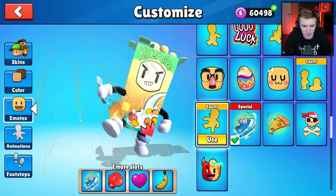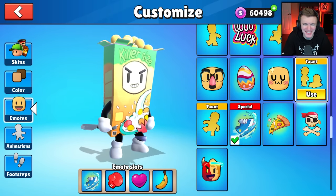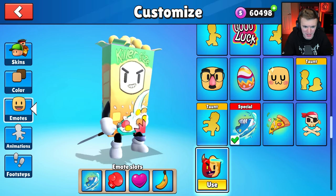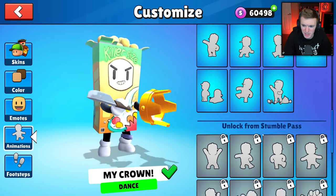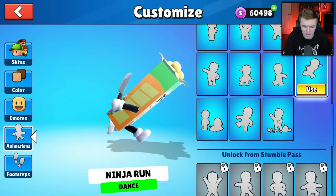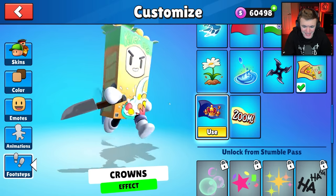Let's go to customize and check out these new emotes. This is the fireworks emote — it basically just sets you on fire after you set off some fireworks. This is the R.I.P. You emote — you're basically just kicking a coffin into a grave marked as you. I love that! Then we got the water kick — just like the normal kick but with a splash of water. We also have a good-and-evil face emote. For animations we have 'You Like Me' where flowers get thrown at you, plus fireworks and R.I.P. You. For footsteps we got Zoom and Crowns.